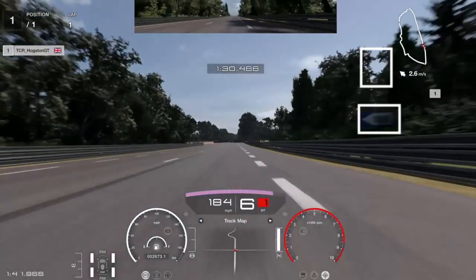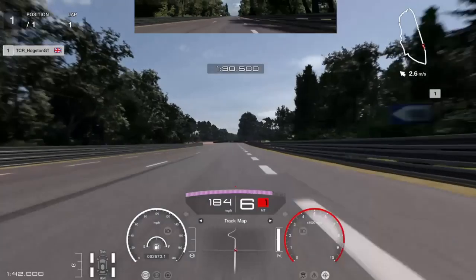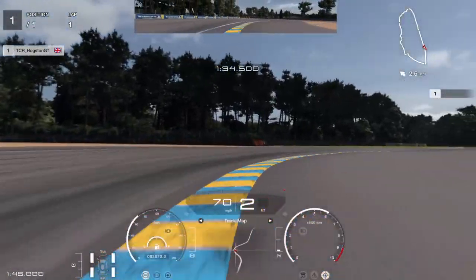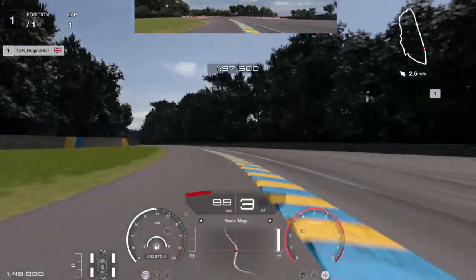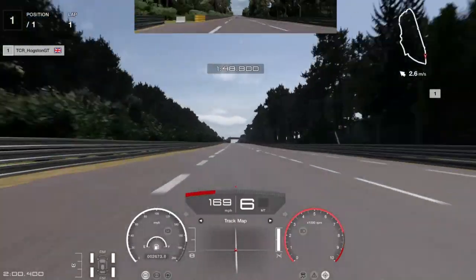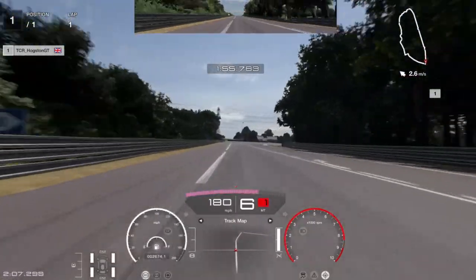Your next braking point is again the 100 metre board, or that little gap in between the trees. Once that hits your screen on the right, full braking power down into second gear. Take these corners — they are a bit more lenient — but just be careful because you can get track penalties if you are a bit too aggressive into them.